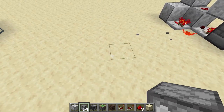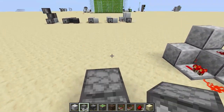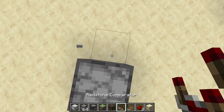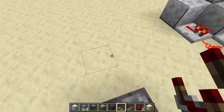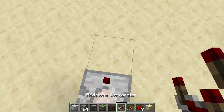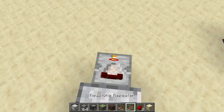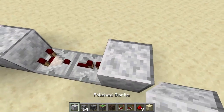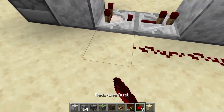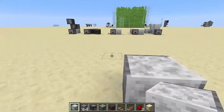Let's move on to the second design. For this one you need a block, a redstone comparator, and place another block — actually a redstone repeater. Then a block and place your four redstone dust like this, and your last block, and you're done.